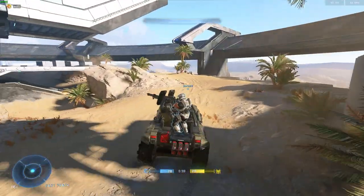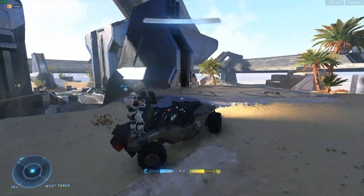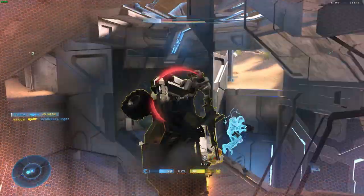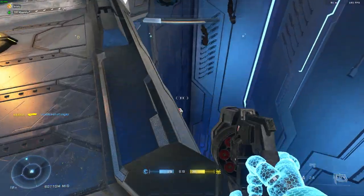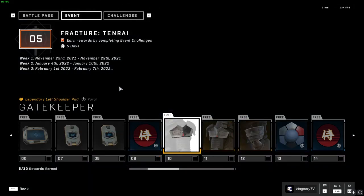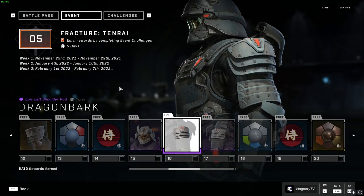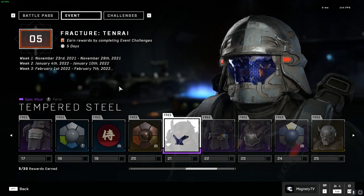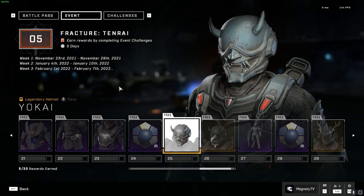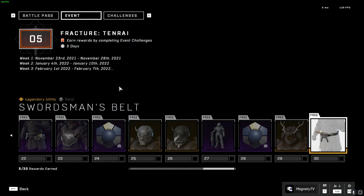The Tenrai event pass has been completely remodeled compared to the first event week during the beta — 343 decided to add way more flair to it. They removed a lot of the items from the store and put them into the battle pass. There are now 5 coatings, 4 emblems, 4 XP boosts, 2 challenge swaps, and 1 backdrop, not including the major unlocks, which are: the Yoroi armor, the Gatekeeper shoulder pads, the Dragonbark knee pads, the Kabuto helmet, the Dragonbark shoulder pads, the Tempered Steel visor, the Dragonbark hip guards (completing the Dragonbark armor set), the Jade Iron chestplate, the Yo-Kai legendary helmet, the Spring Blossom Yo-Kai helmet filter, the Funeral Bell stance, the Stag Helm crest helmet, and the Swordsman's belt.